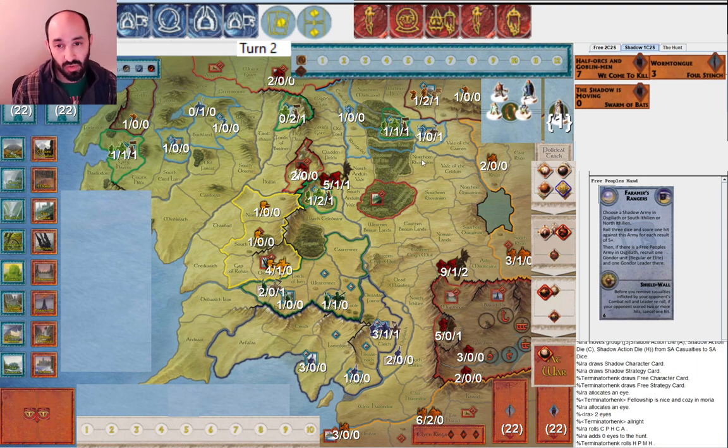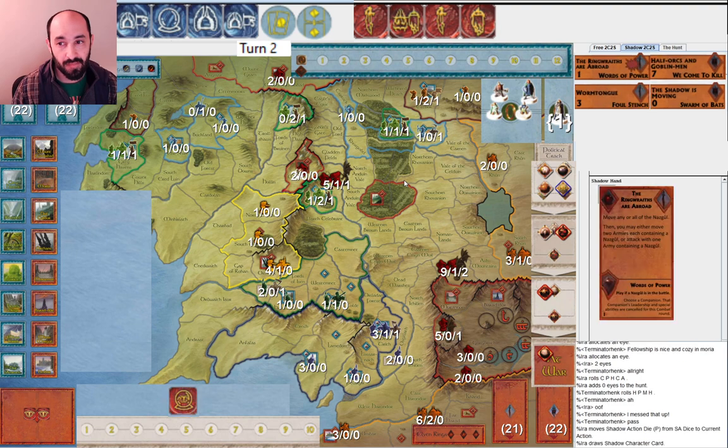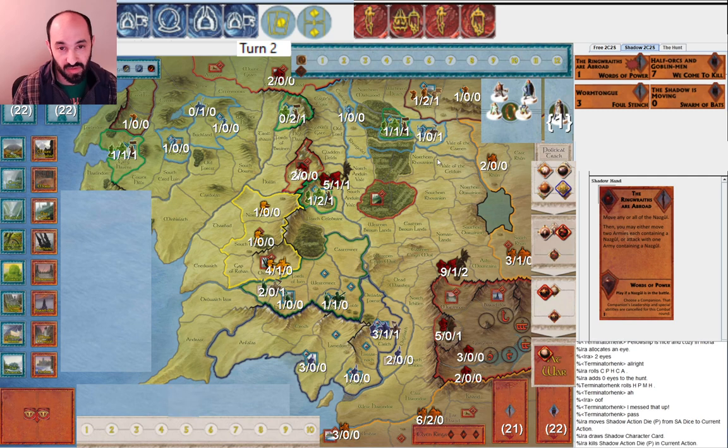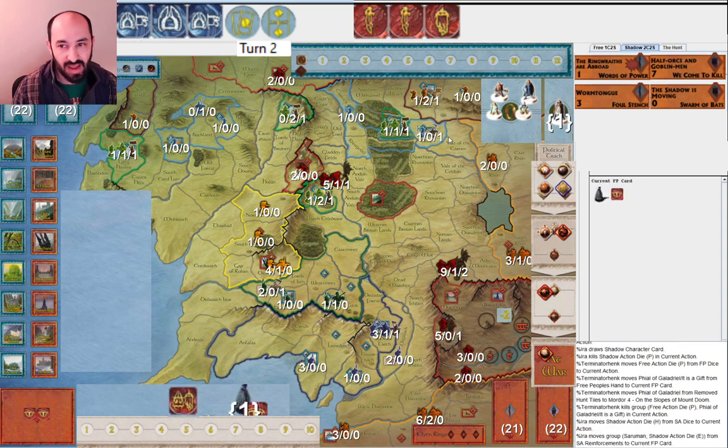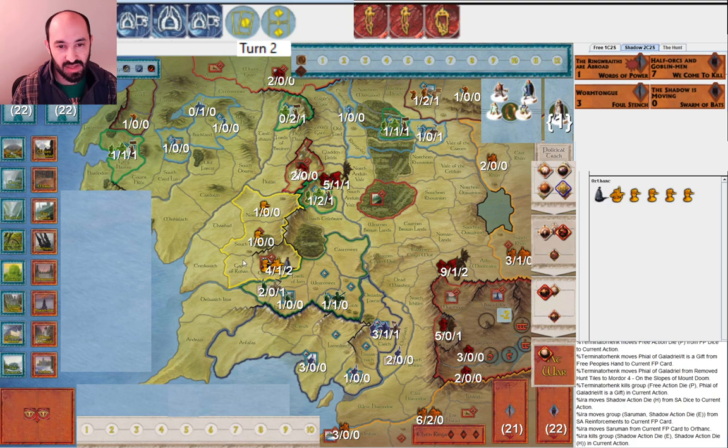If you can just make one movement a turn, you're only getting hit on sixes - it's worth it. And it's obviously not great to sit in Moria. I start by drawing a character card because if I could get something to mess with the Fellowship, that seemed worth it. Then my opponent plays File. I get Saruman here because obviously I want to get my extra die - I think that's pretty much required. Maybe it would be nice to skip Saruman for turn two and get Saruman to war.